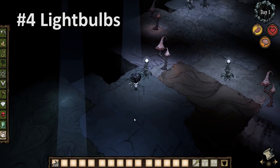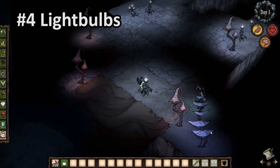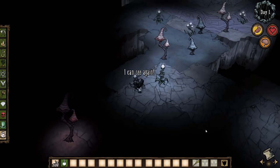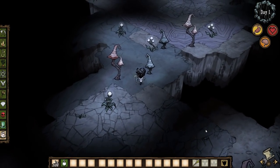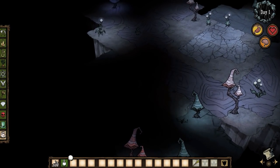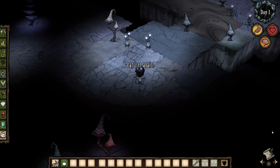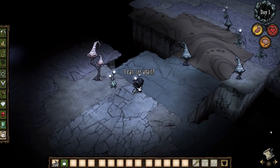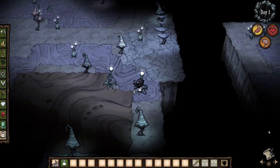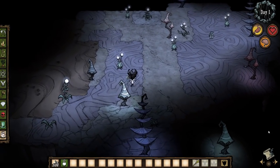Number four is light bulbs. Light bulbs rot in six days, so they are tied with petals. Light bulbs can be found on both the cave level and the ruins level. They're not capable of being transplanted, so you'll always have to return to that area to acquire more. Given that light bulb plants regrow within three days, they are a much more long-term solution for readily available rot versus petals. The downside is that you'll have to go into the caves to get them.